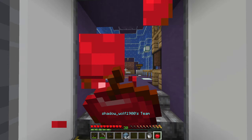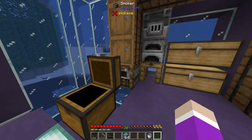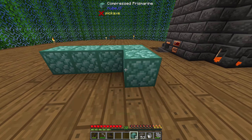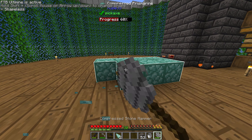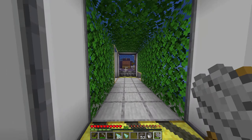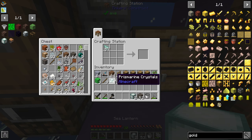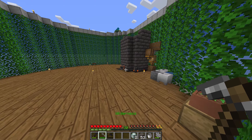We've actually got 64 prismarine made now. Let's go over and grab our hammer and use it to break it up. I'm organizing all this stuff in between episodes — this is getting ridiculous. We got ourselves seven compressed prismarine blocks and just two regular ones. We'll break those two first — we only got 14 prismarine crystals, but we got plenty of prismarine shards. To make more lanterns, that is nowhere near enough. For sea lanterns, we've only got a max of two.